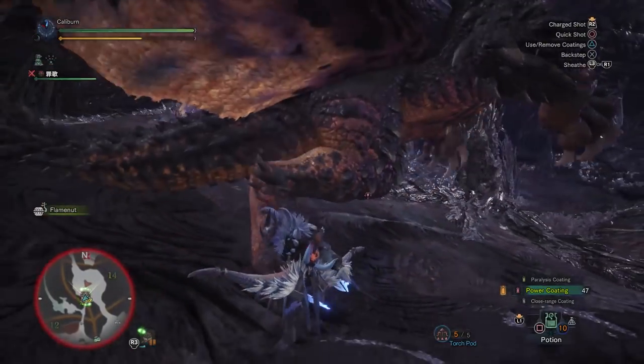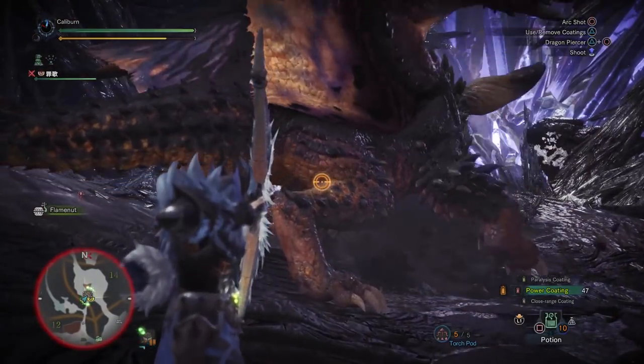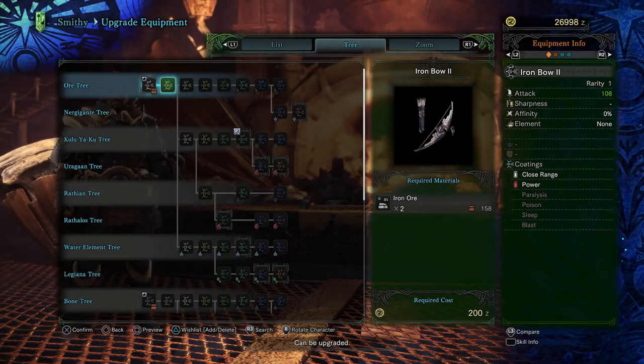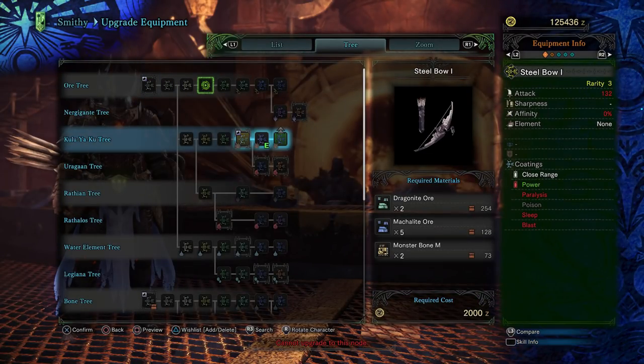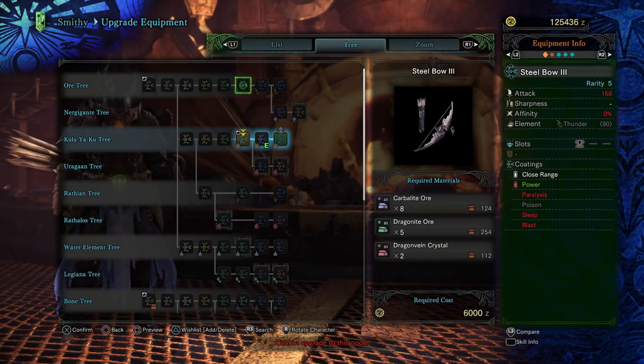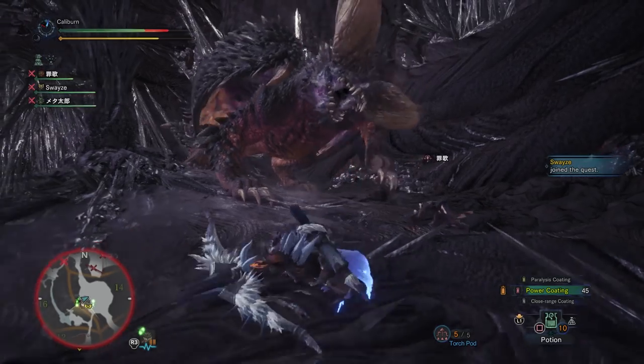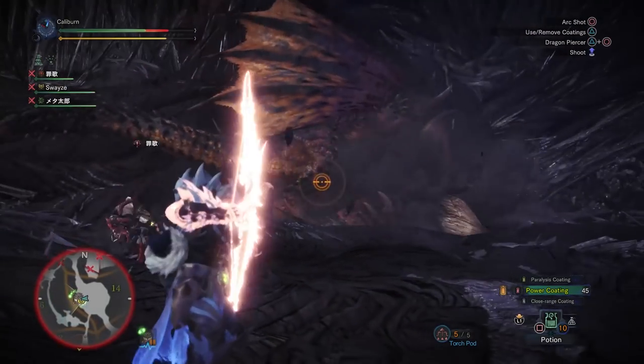At this point, you can also farm Nergigante to make his weapon, the Nergal Whisper. It requires going through the ore tree from Iron Bow 1, to Iron Bow 2, to Iron Bow 3, to Steel Bow 1, to Steel Bow 2, to Steel Bow 3, to Alloy Bow 1, and finally to the Nergal Whisper. Congratulations, you now have a weapon that's completely capable of getting you through the rest of the game.